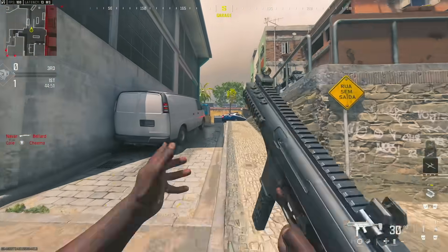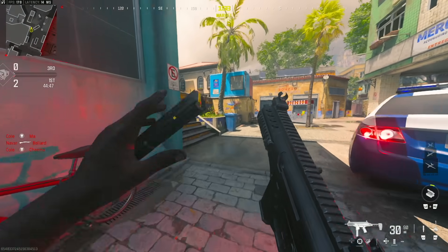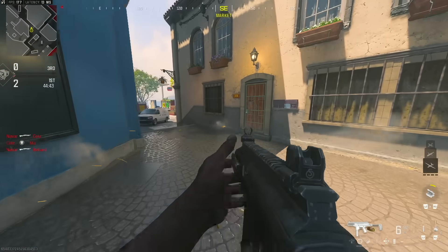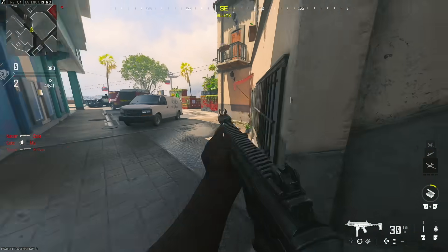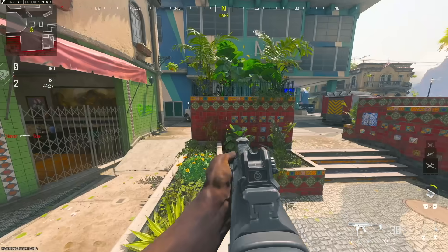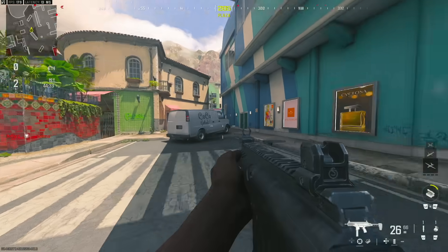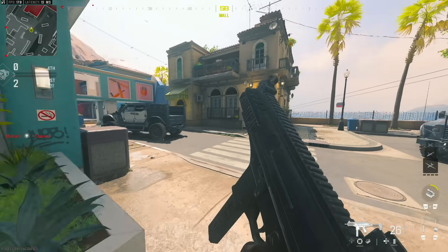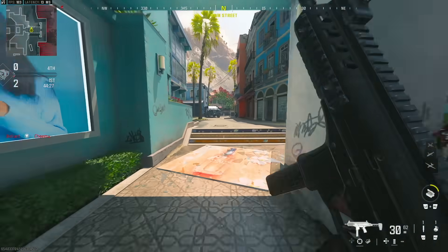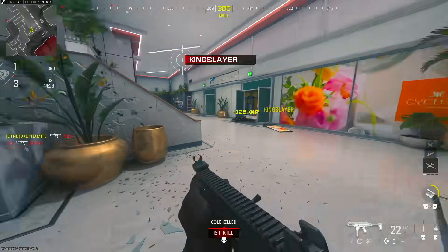You can use the new weapons in private matches and spawn into the new 6v6 map Rio. Here's the HRM-9 in its full glory — nice inspect animation, pretty nice rate of fire. It kind of reminds me of the classic MP5. Really easy to handle with no attachments on — this is the default version of the weapon.